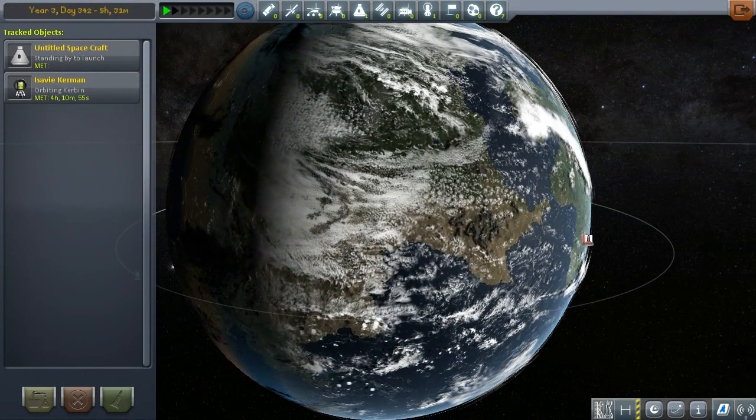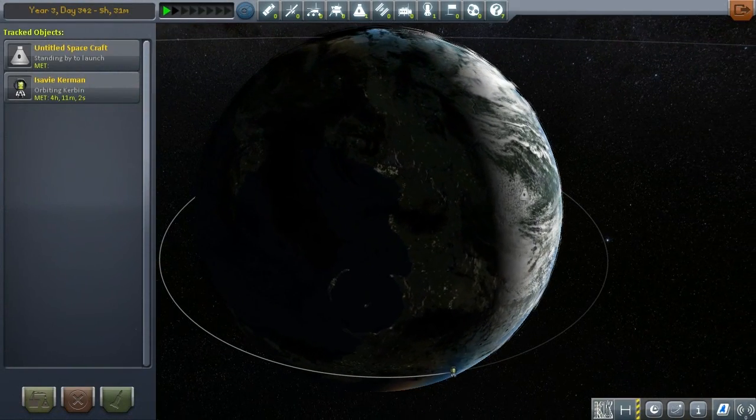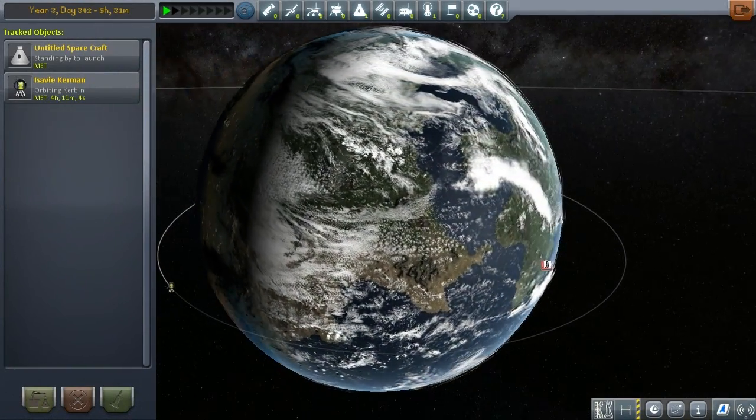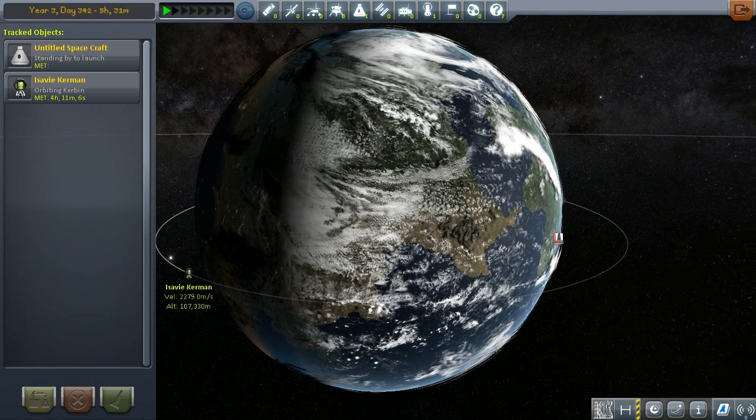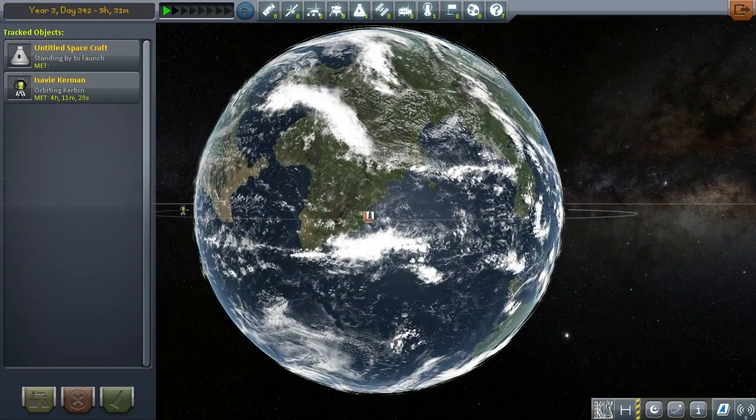A lot of times in full blown career mode you have to deal with astronauts that somehow get stuck in space. You have no idea how - they're not around any spacecraft, they're just out there by themselves. This is so that you can get more people without having to pay for them or something of that nature. You save them and they join your cause. But anyway, you have to build a rocket in order to rendezvous with these guys in order to pick them up.